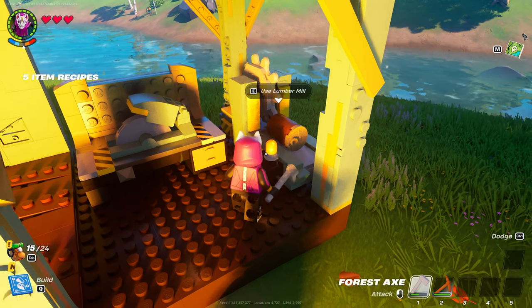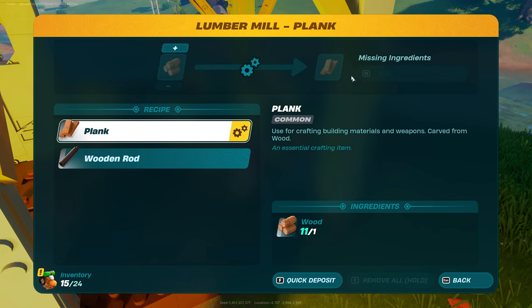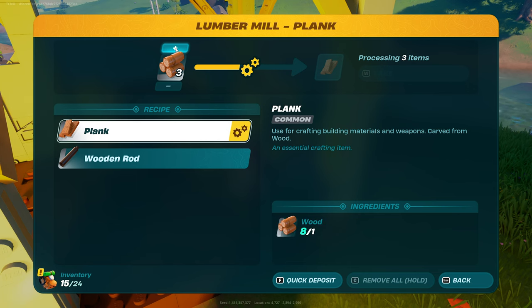I'll place mine maybe here. Then we can interact with it, choose plank, and assign recipe. Once we've done so, we can add wood at the very top, and it'll start processing it into planks.